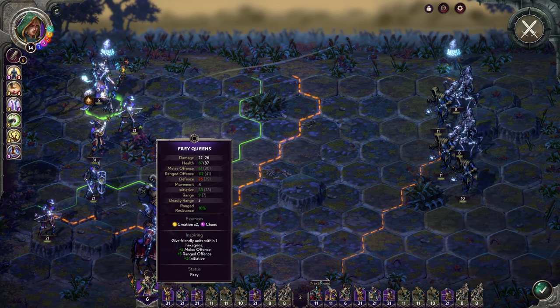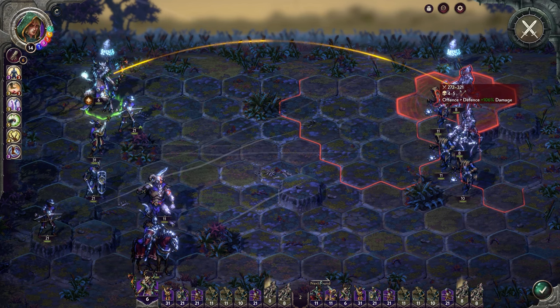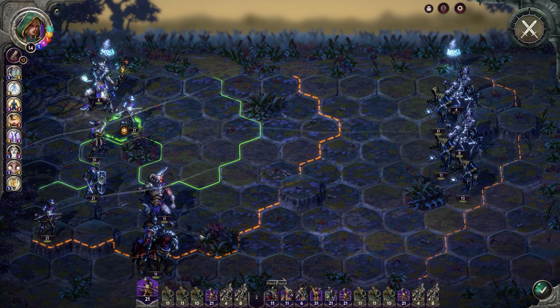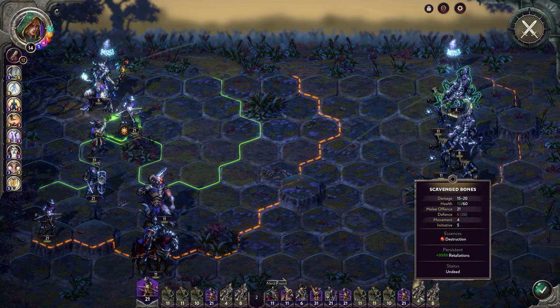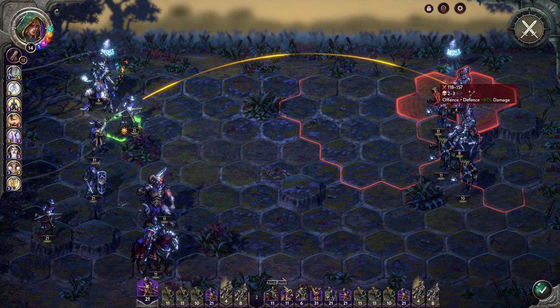The scavenged bones have a defense of 6. That reduces the ranged offense advantage: 112 minus 6 is a difference of 106, so a 106% bonus — hovering over confirms 106%. Now looking at our other troops, 93 offense against the specter's –1 defense brings it to 94% damage. Those same troops at 93 offense versus 6 defense shows 87%. You don't need to memorize all these percentages, but it gives you a solid understanding of how offense and defense interact.